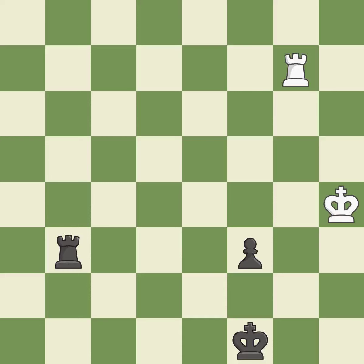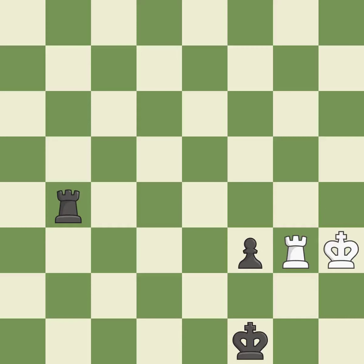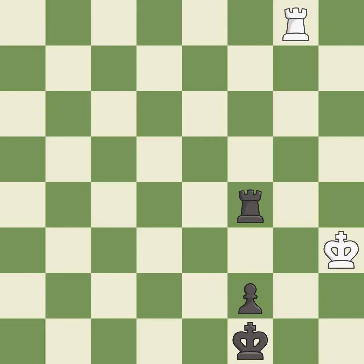This moves the checking rook farther away — it is ideal. A solid choice — it is excellent. While not a mistake, that is also not the wisest course of action. This avoids the rook's check. A pawn that was being attacked and had no defenses is now protected by this — it is ideal. The passed pawn moves towards its goal — it is best.